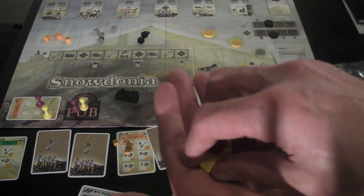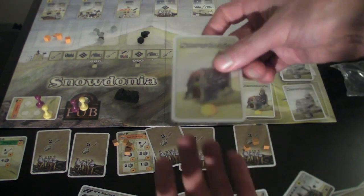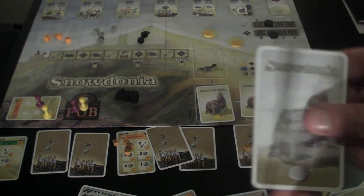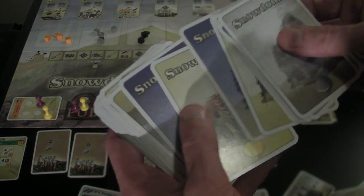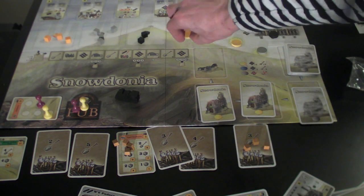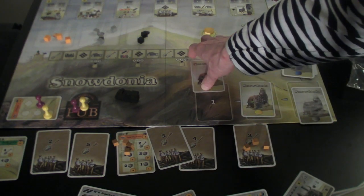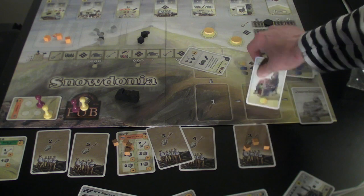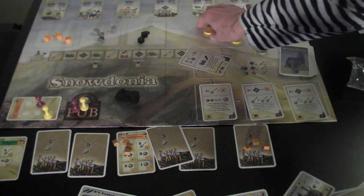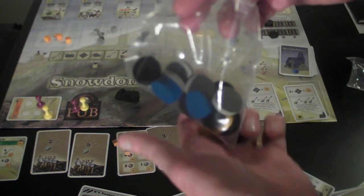Each player also gets 16 ownership markers to mark anything they've completed. You also place contract cards down at the start of the game. Each contract card has a weather symbol at the bottom — sun, fog, and rain, because it's Wales and it wouldn't be complete without rain. These go on the weather track, with the current turn indicated by the card at the top. At the end of each turn, if a contract card hasn't been picked up, it moves along the track, and you draw a new one and place the appropriate weather token.